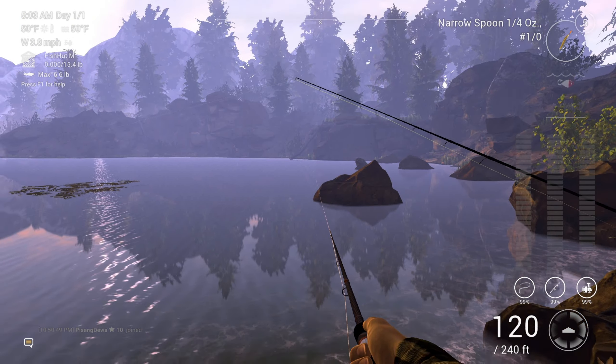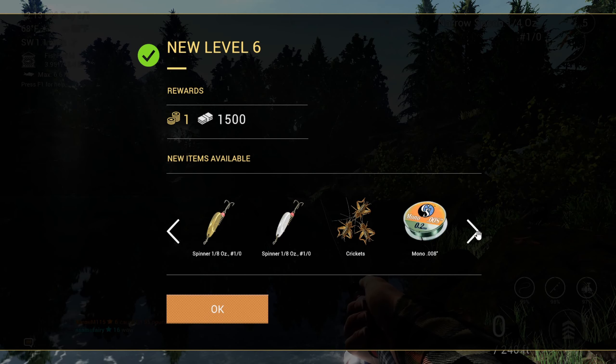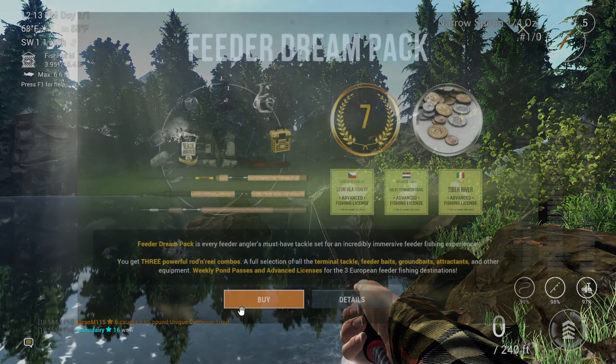Check that out — very first fish of this map is a unique cutthroat, 3.9 pounds, $314. Look at that! Unique cutthroat trout for the very first catch. Someone in chat said 'wow.' We leveled up and unlocked some new gear — that was a great way to start. We're going to just continue fishing here.